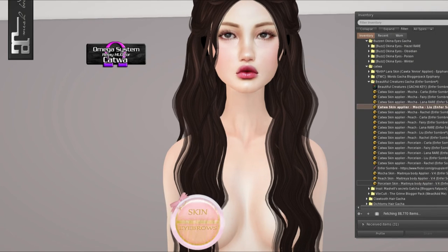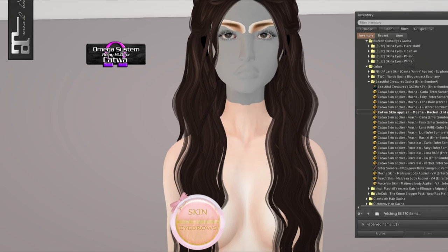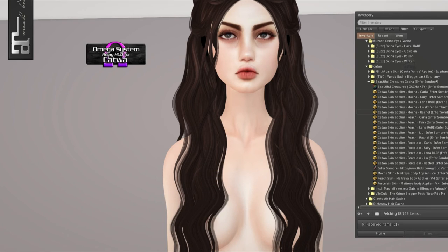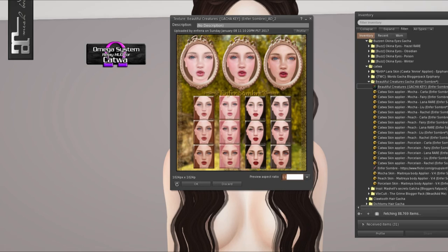And then Liu. And then there's one more after this — that one's pretty too. Finally ate Rachel, that's me. Here's a gacha key so you can see all the different tones. It's very pretty.